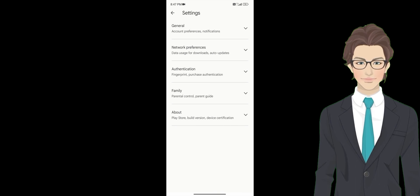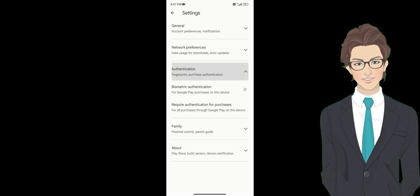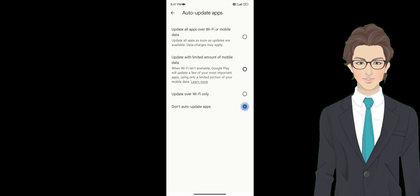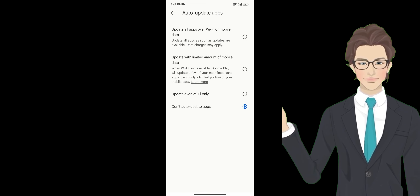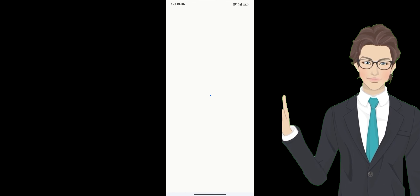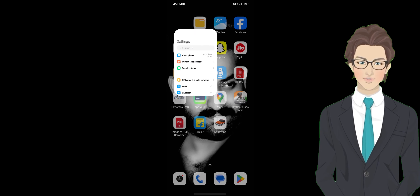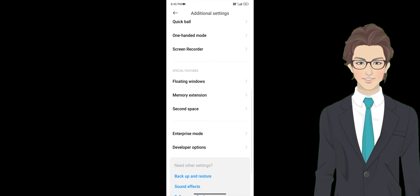Next is tip number 4. This setting is more important. Open your Google Play Store. Click on your profile, go to settings, and select network preferences. Find 'don't auto-update apps' and select it. This will help avoid downloading auto-updates when you are playing BGMI or PUBG.